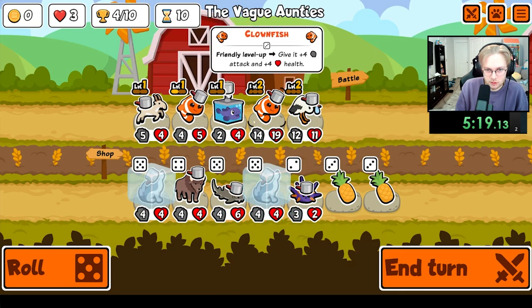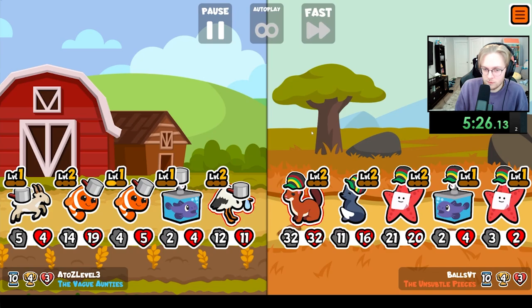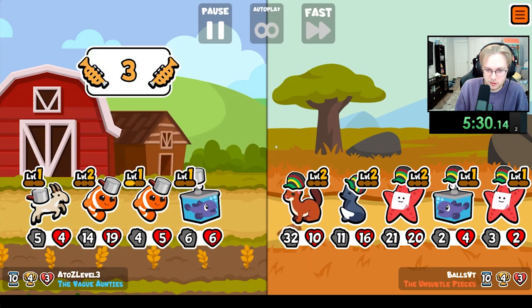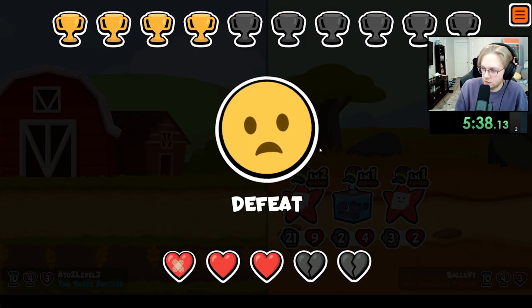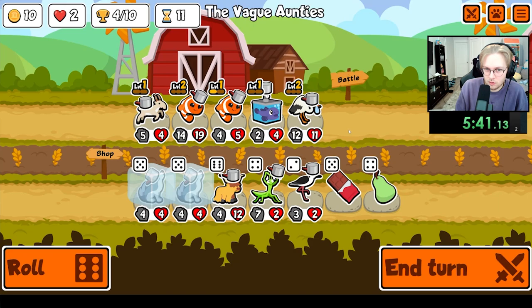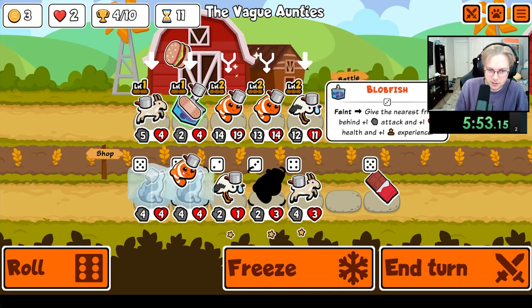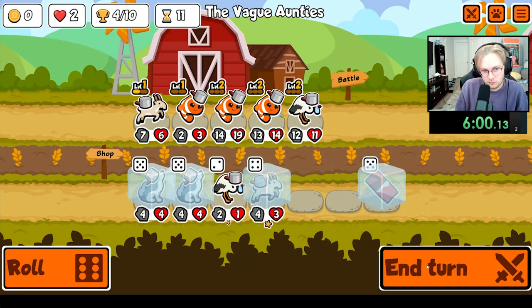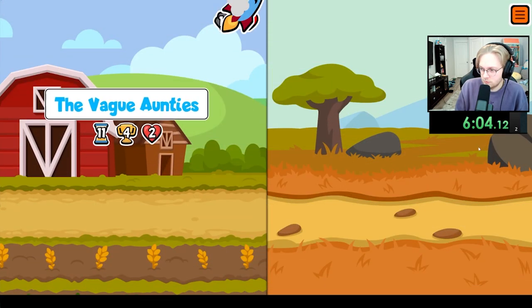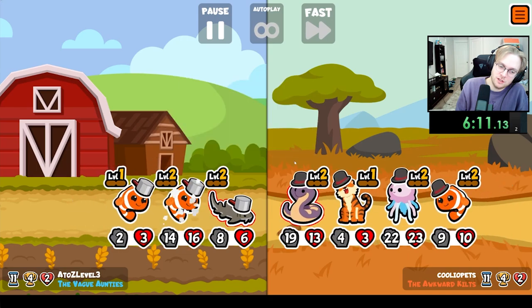We'll go wolf, do it like this. Oh, that sucks. Very strong team. I need a pill. Maybe I should have bought... All right, one turn. We'll be good. We just have to hopefully win this one. Oh no, don't do that. Oh, we lost the Saiga. So now the nurse shark doesn't even do anything.